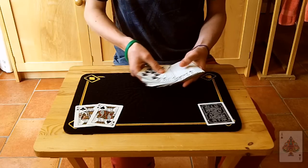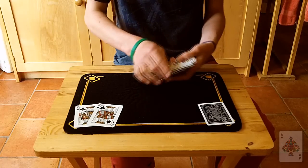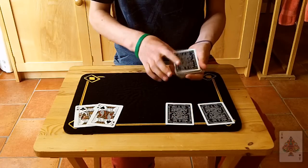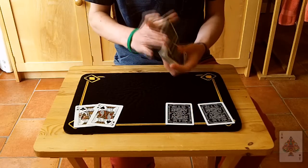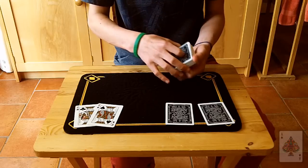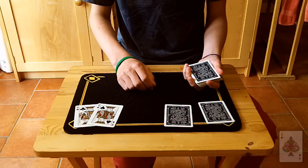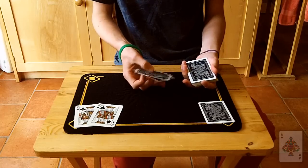Okay, so one more time, the first face down card is going to be your second selection. So now we have two cards face down on the table and we need the spectator to select just one of them. Now it really doesn't matter which one they choose, so let's say they just go for this one over here — so this is going to be the selection.